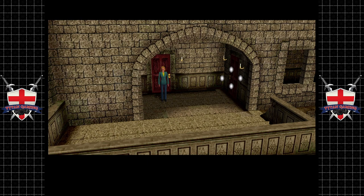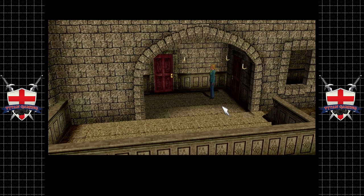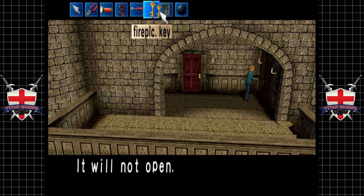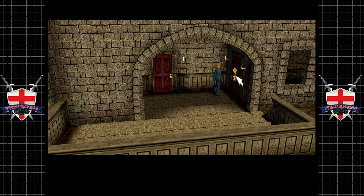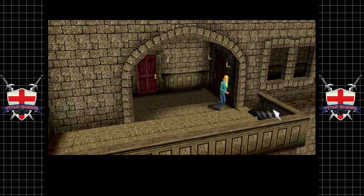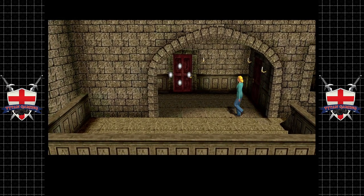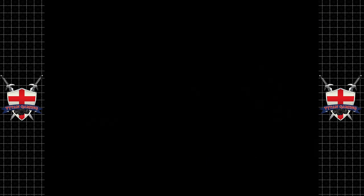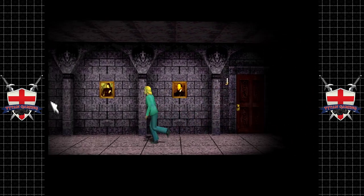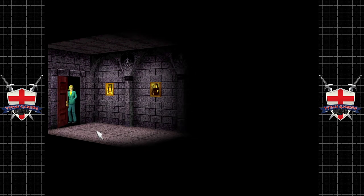Yeah, now isn't that something — a little bit different. It won't open. Let's try the fireplace key — nope. I guess we're kind of out of luck there. We can't go through there either. Curious. Well, let's go this way then. We can't open the door to the bone room — that's fine.